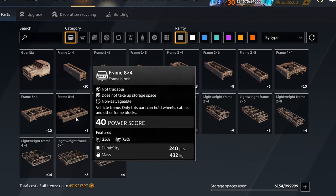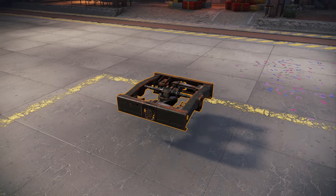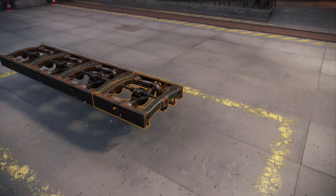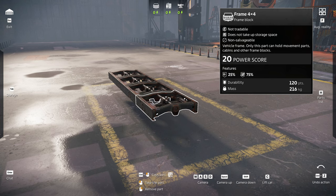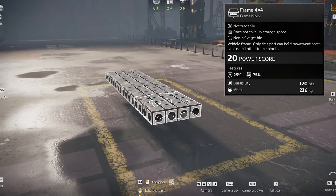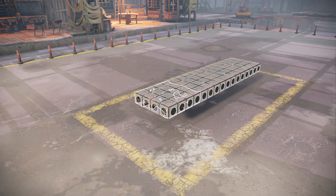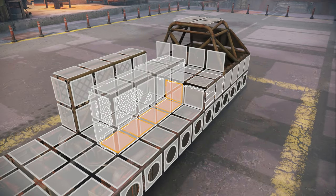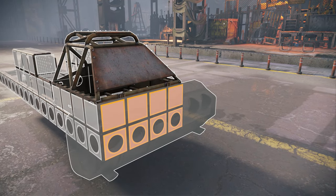Everything starts with the humble car frame. The car frame is extremely important, as frames are the literal base of your vehicle, and your cabin and movement parts have to be connected to the frame no matter what. Build a line out of two or three 4x4 frames. This is a basic structure that is easy to work with. After you finish preparing the car frame, turn on the grid view by pressing F. This mode highlights all places where parts can be placed and allows you to mount your parts in an intelligent way, so that they don't interfere with each other. This way you'll never have to wonder why you can't place a part somewhere.